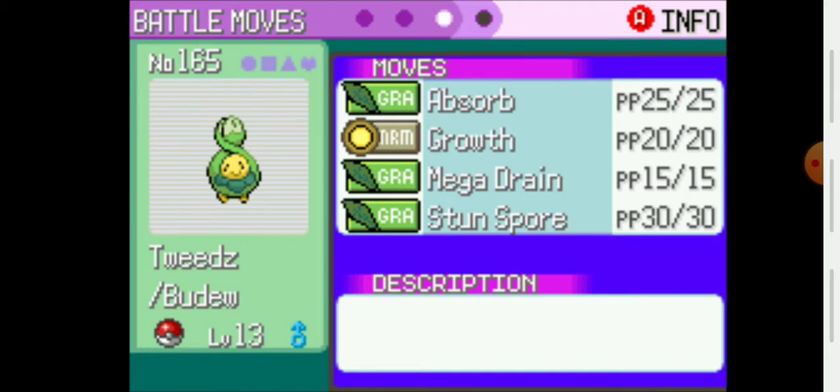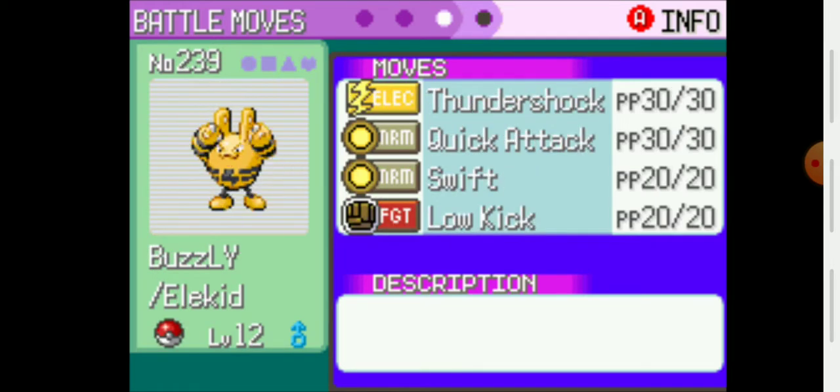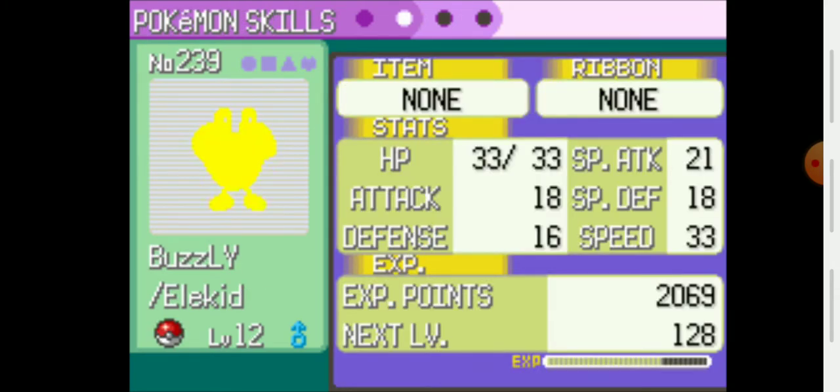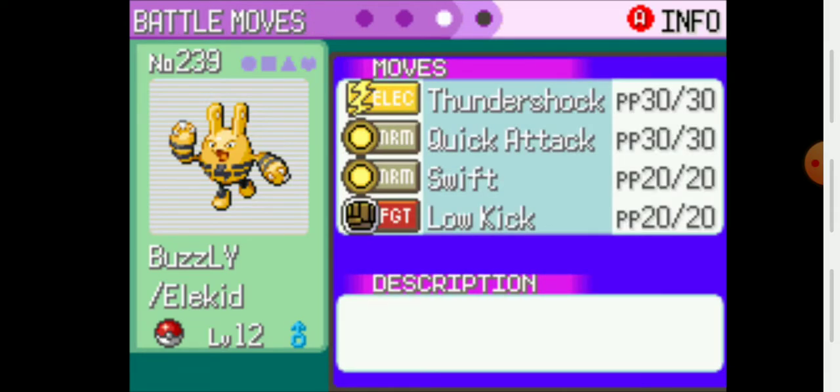Stun Spore — the ability to paralyze without any other stipulations — is going to be a clutch move to keep. Next up we got Elect Kid with Static as his ability. He has Thundershock, Quick Attack, Swift, and Low Kick. I got rid of Leer, and I was considering getting rid of Low Kick because I'm pretty sure my guy's a special attacker. But Low Kick gets some coverage, so I kept it. Quick Attack for priority, Thundershock for STAB, and Swift for a never-missing special attack.